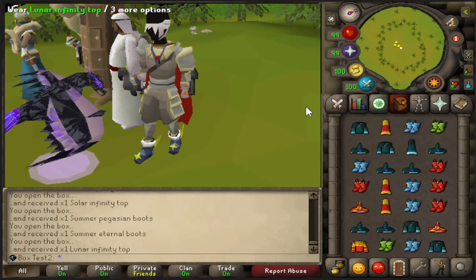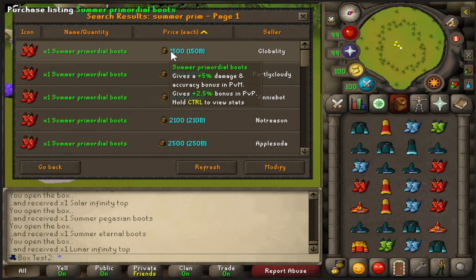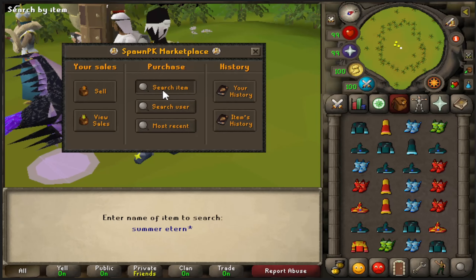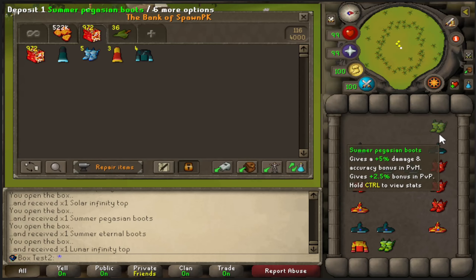These are the best-in-slot boots for PvM in these scenarios. I'm pretty sure summer prims are also best-in-slot for PvP too. They give a 2.5 damage bonus in PvP. And it looks like all these boots give 2.5 damage bonus in PvP, so all of them are pretty damn good if you're using one specific type of attack.